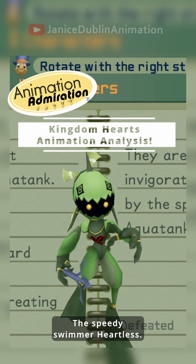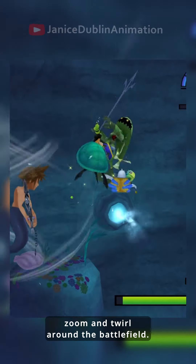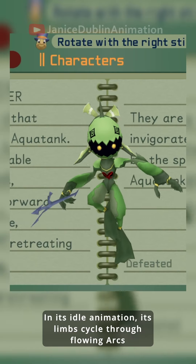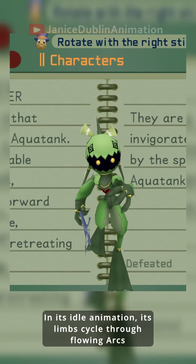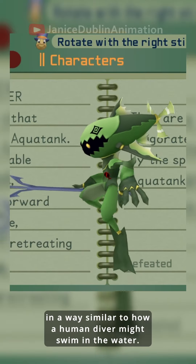Screwdiver, the speedy swimmer Heartless. Screwdiver is a lively creature that tends to zoom and twirl around the battlefield. In its idle animation, its limbs cycle through flowing arcs in a way similar to how a human diver might swim in the water.